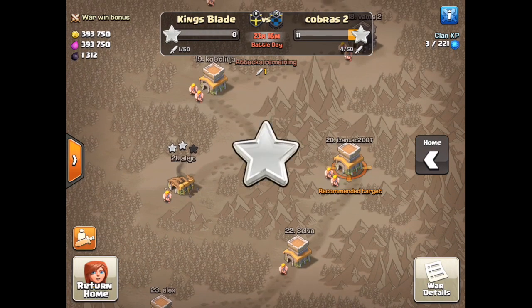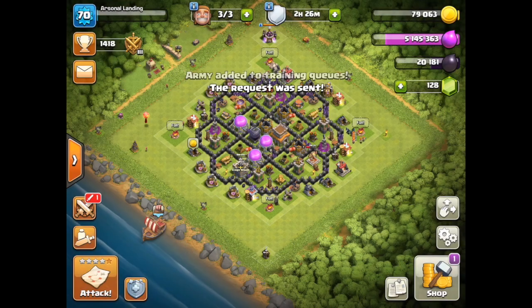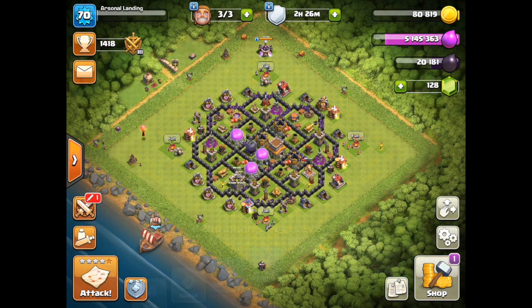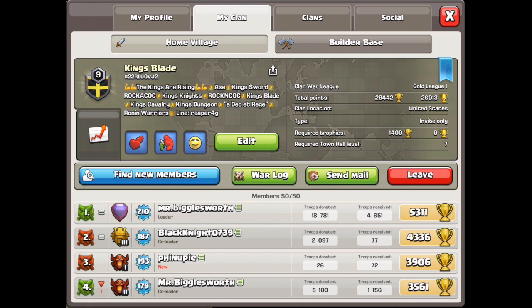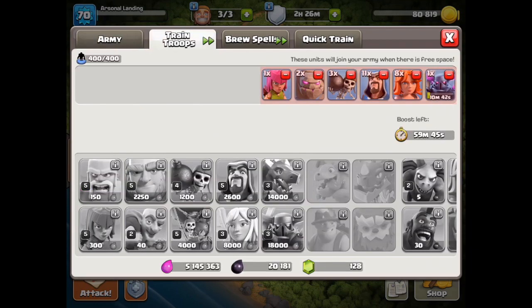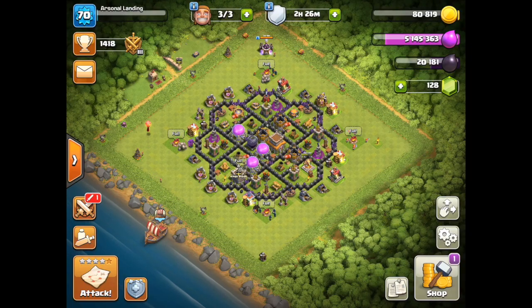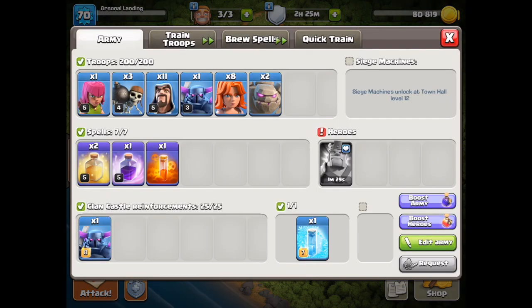This is probably why I tagged my recommended target. I'm gonna go ahead and attack again. Just gotta speed up the Barbarian King's healing — eight minutes, gonna boost this. Once again guys, King's Blade, thank you very much for letting me in and for having me in wars. Go ahead and check them out. One minute until my King is done healing, then I'll show you guys a better attack this time with correct timing. Don't worry — timing is the number one thing. Always check the clock, you do not want to run out of time, because that will just throw off everything.